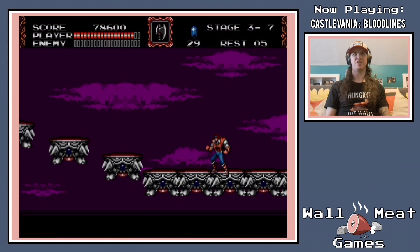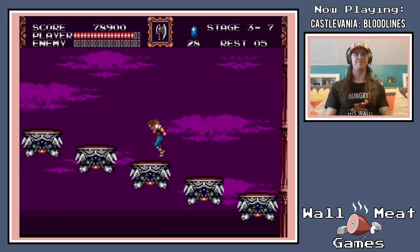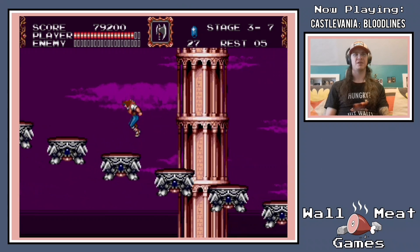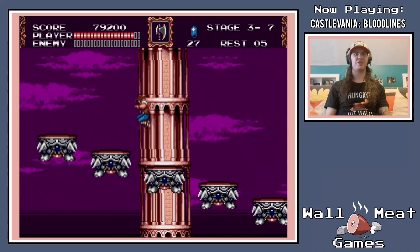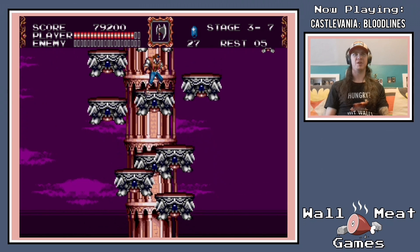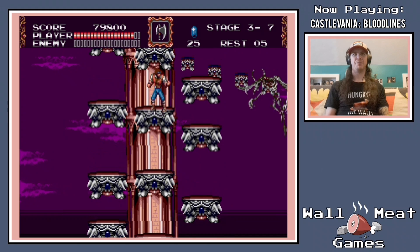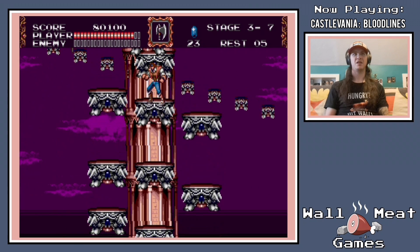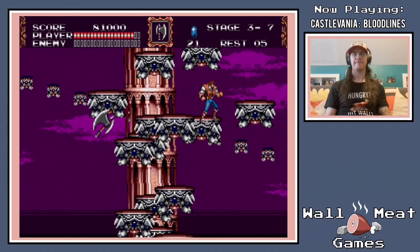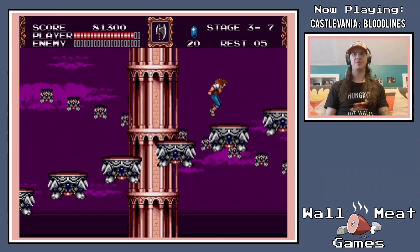Now this is a pretty tricky section here. You really want to make sure you're taking care of these gargoyles as they appear — not letting them get out of hand, and not giving them a chance to knock you off of the platforms. Because if you do get hit here, it can often be a one-hit kill. I tend to actually prefer the boomerang sub-weapon for this part, but the axe will work just fine. I would just prefer not to have the holy water if possible. It's a very common spot for me to die.